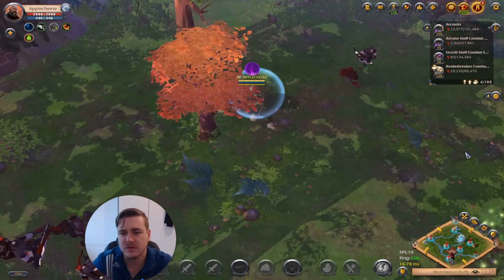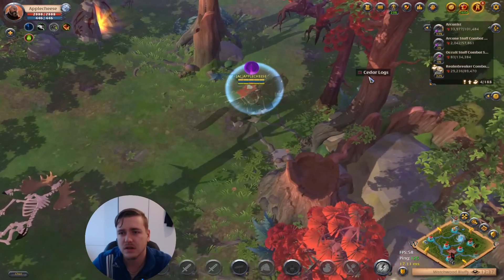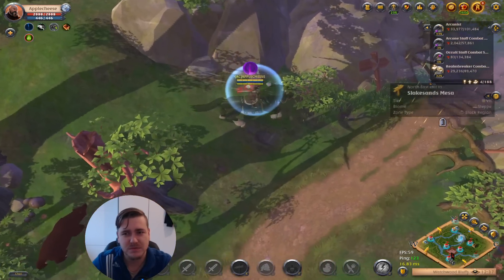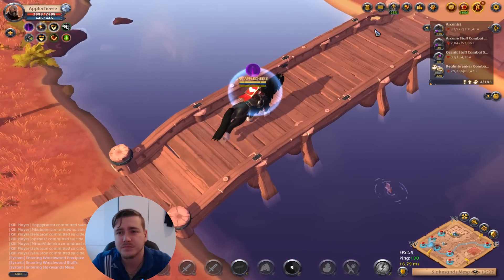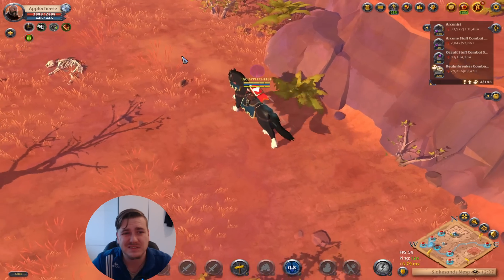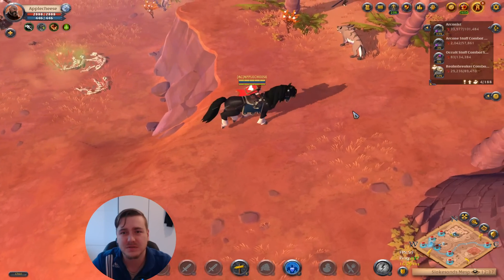I'm slowly getting close to the tier 7 desert already. I may already find some resources there. My invisibility is enough to reach the tier 7 map, which is very interesting, but there is a Roads portal. One thing I've noticed in the last couple of runs is that resources do not really exist in the roads, so I'm only going to take roads portals when I have to.